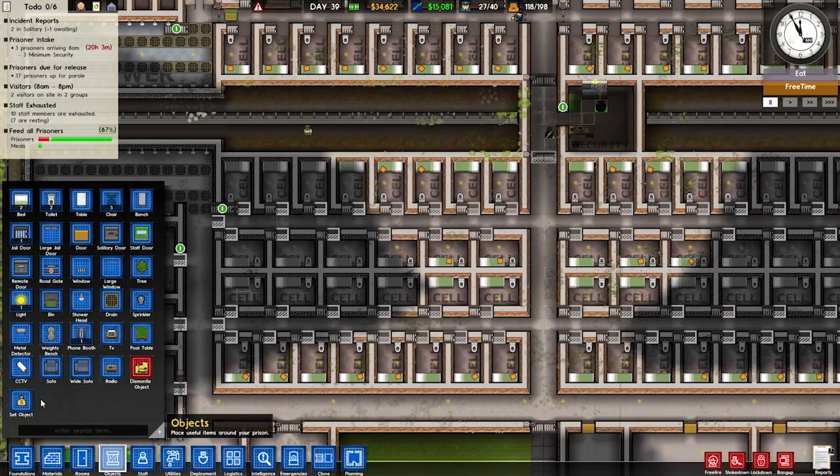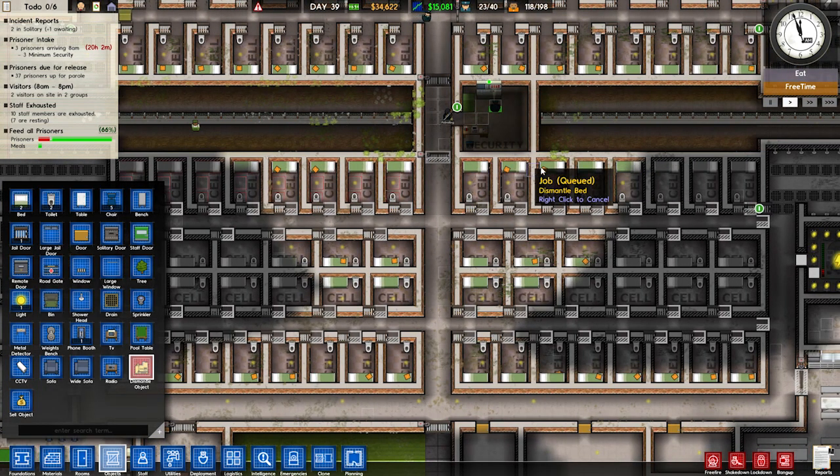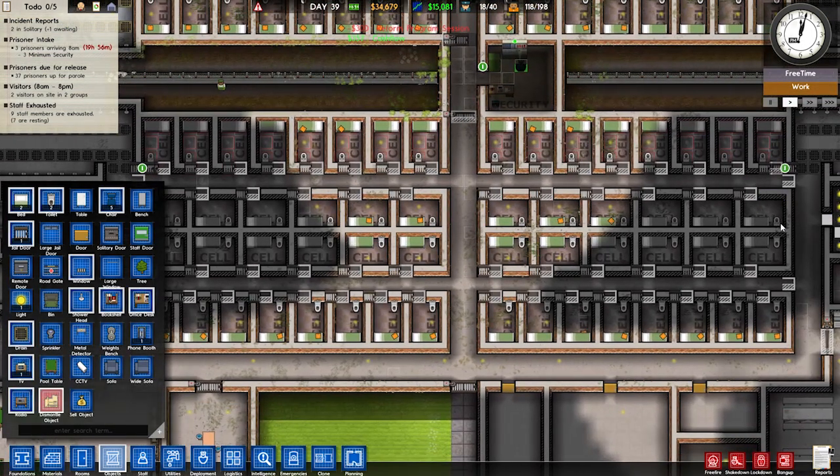Let's go objects and dismantle. Do I have to actually click on every item? Oh, this is gonna take forever. Let's go back to the drawing board. That's resume time — this is gonna take a while. Instead of having all these small cells, we're gonna make a few bigger cells.